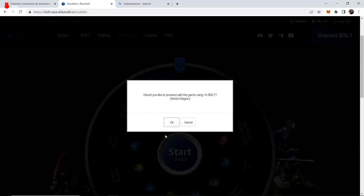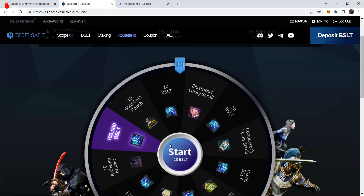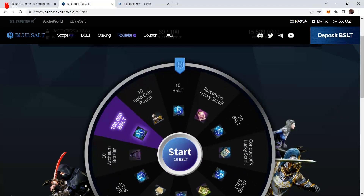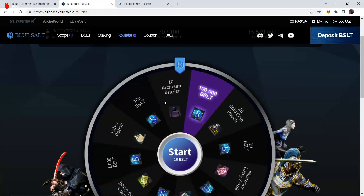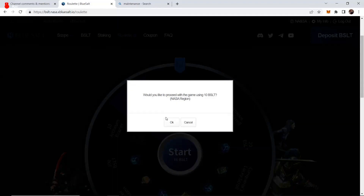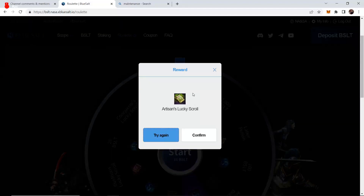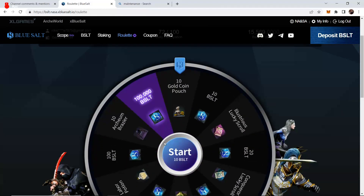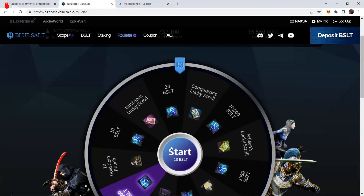We don't know the percentages, we don't know the drop chance of all these things. Obviously the 100,000 BSLT is going to be like 0.0001% — it's going to be very, very rare. It's a jackpot. It's not equally weighted. Like you don't have the same chance to hit every single square. Even though it looks like that, this is just a visual. It's not an equal chance to get an artisan scroll and to get 100,000 BSLT. So it's kind of deceptive in that way.